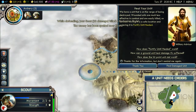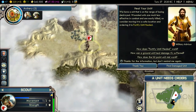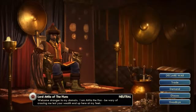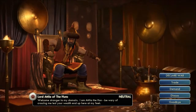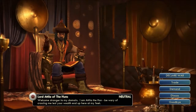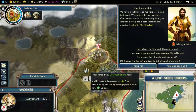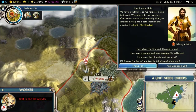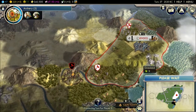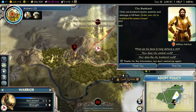Stay alert, instant heal please. Who's this? Lord Tina — the Huns. Goodbye, I don't care about you. Next turn, what am I building? Settlers. Here they come.